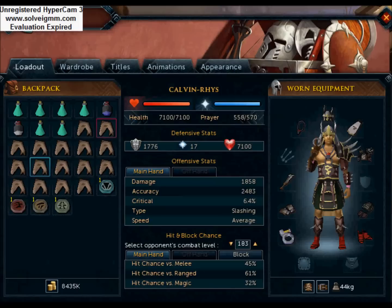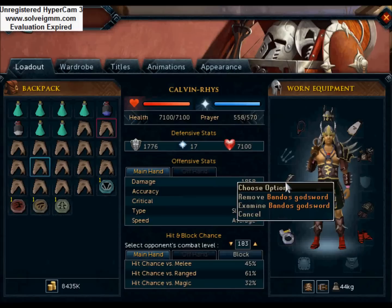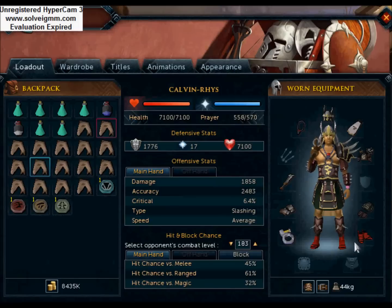Let's get on to the gear. I've chosen the Bandos godsword with the berserker ring, amulet of fury, Bandos cloak, dragon boots, Bandos gloves. Helm of neitiznot, or you could have a Bandos helm. I've currently got steadfast boots in the bank. I need to get 80 defence and I'm going to use this method.